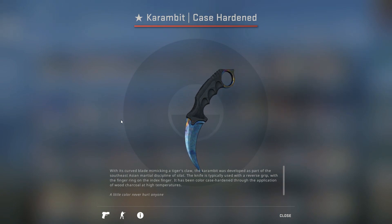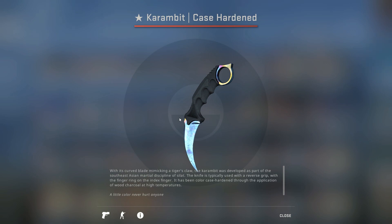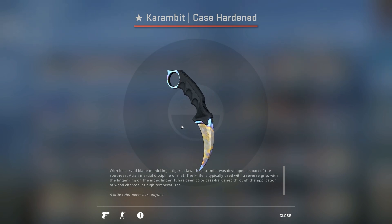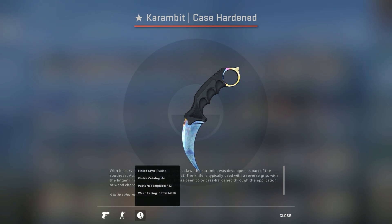Now we're going to look at the number two pattern Karambit Case Hardened, and then the number one pattern as well. This is pattern number two — pattern 442 — and this is actually the one I own. The main reason I got this is because it's honestly my dream knife. It just has a ridiculous amount of blue on it — pretty much all of it is blue except for the corner. The blade is blue, this part right here is completely blue. So pretty much it's like a full blue knife except for the corner. The inspect side doesn't have too much blue, but if you're looking for blue on both sides, the Hiko pattern — number 269 — is probably the way to go. If you want the play side to look the best, number 442 is the way to go.